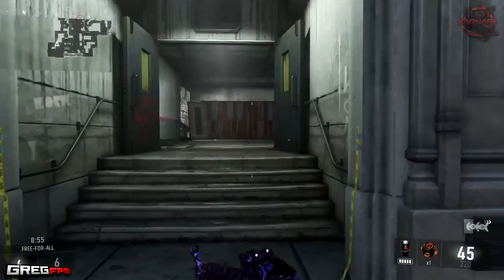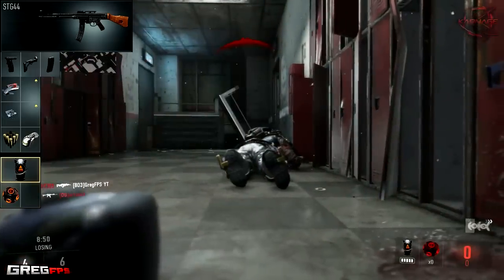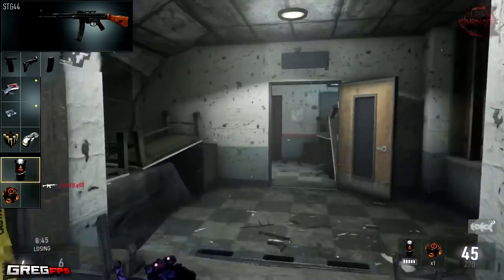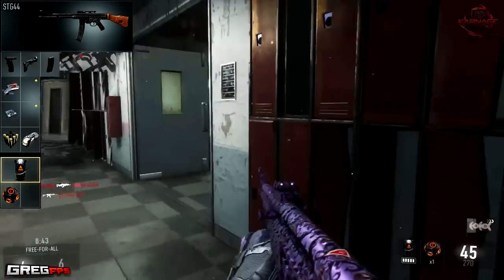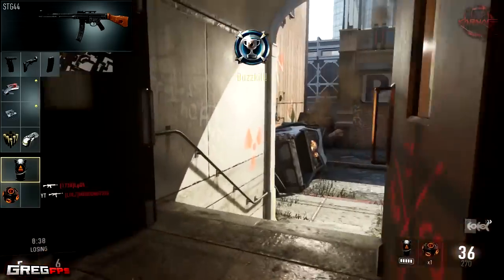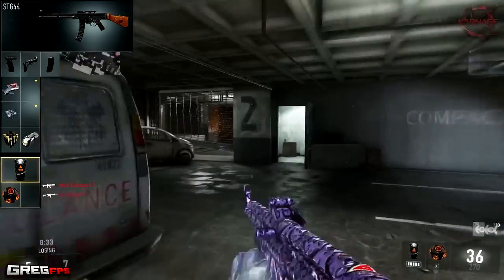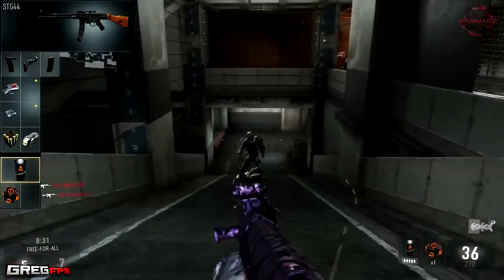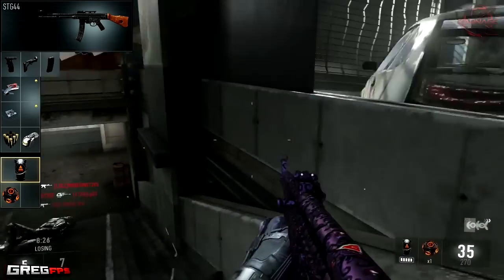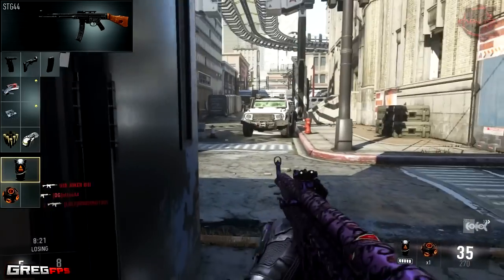In Perk slot 1 I like to use Low Profile — keeps me off the minimap and keeps me protected a little bit. Perk slot 2 I like to use Peripherals so I can have a larger view of the minimap and see where enemies are coming from and where they're shooting. In Perk slot 3 I like to use Scavenger and Blast Suppressor. Blast Suppressor keeps my exo movements off the minimap, and Scavenger is great for extra ammo. For my exo ability I use Exo Overclock, and Exo Launcher for my frag grenade.